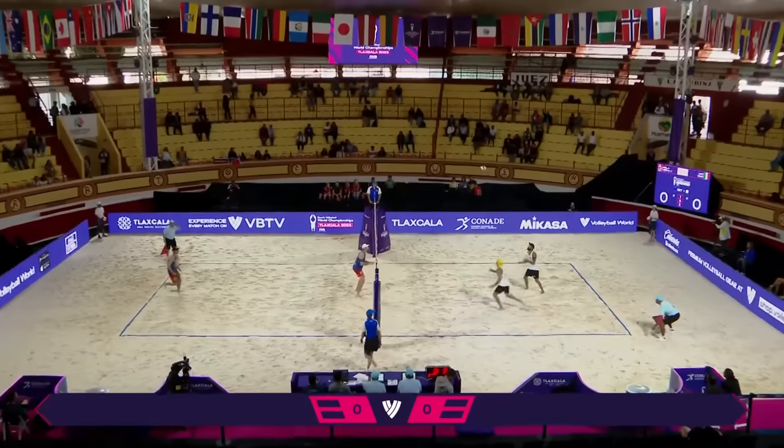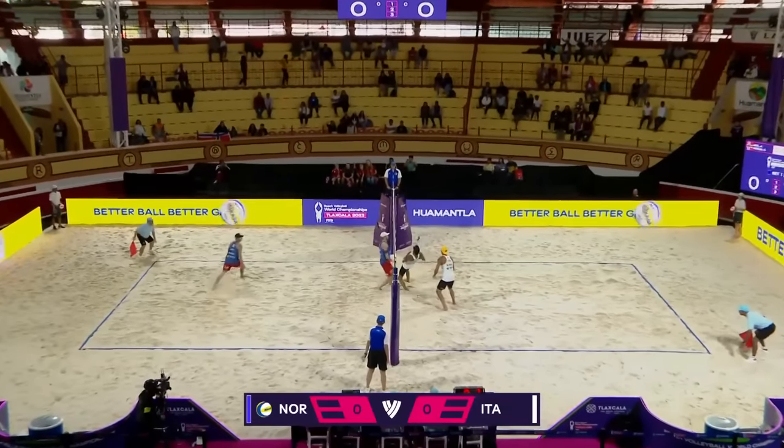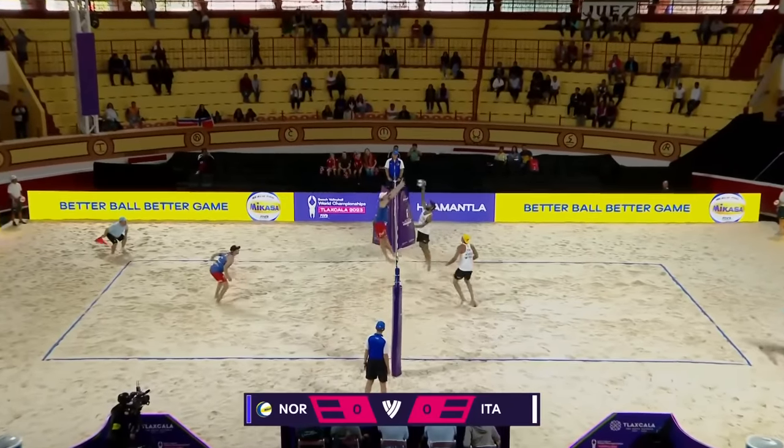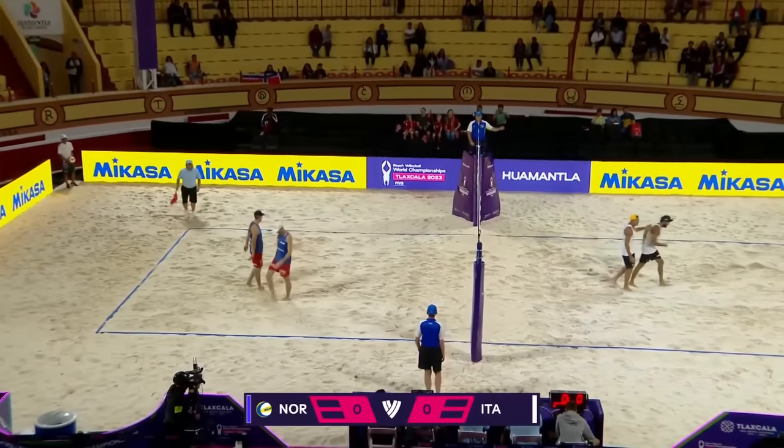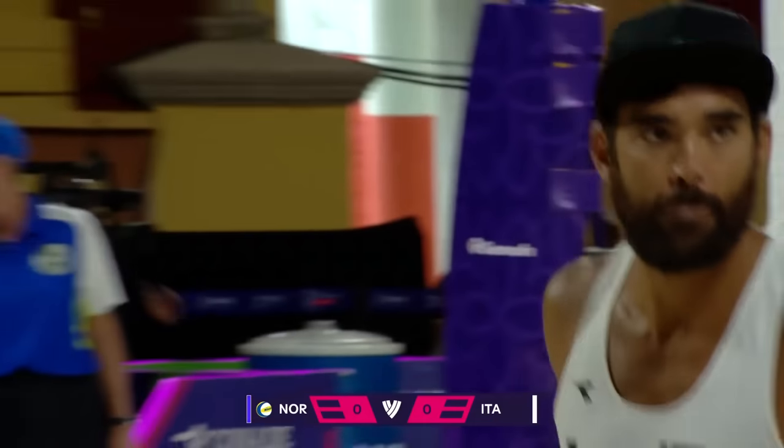Norway in blue serving Italy in white — this game is underway. Big block to start things off. Italy cover and dropped into the corner. That is incredible placement. Second time of asking for Italy.